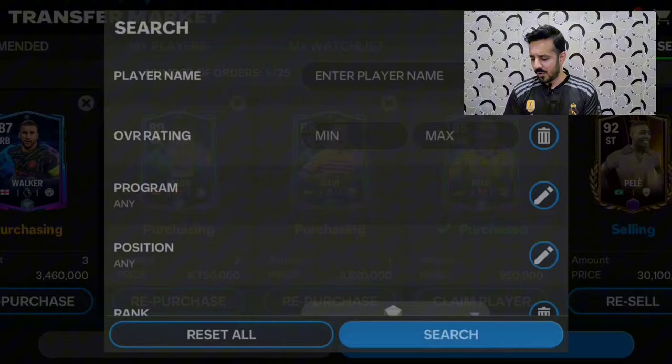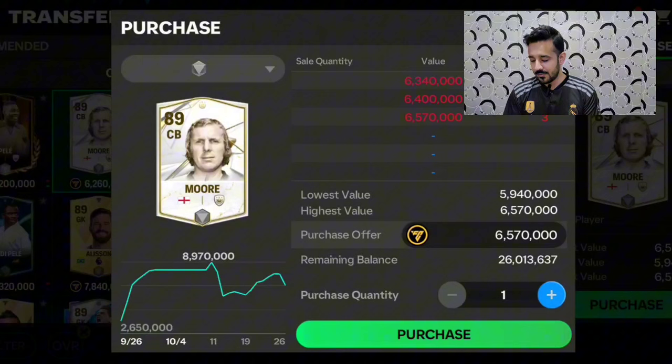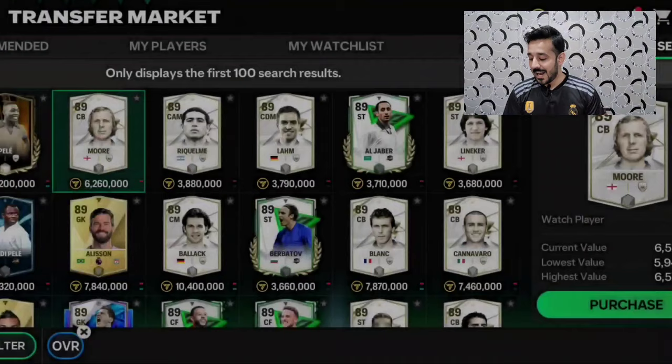If you think Pelle is expensive, there are cheaper cards available on the market as well. For example, the Moré card is available for 6.5 million coins. If you rank him up to the third rank level, he will sell for around 19 million coins, so you can still get seven to eight million coins profit by selling Moré.